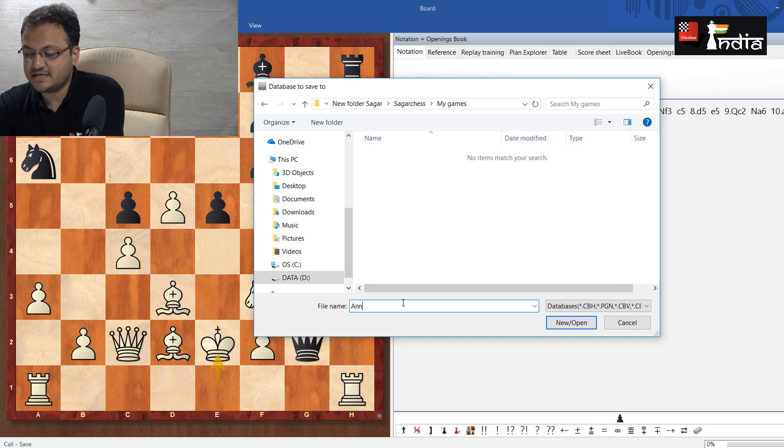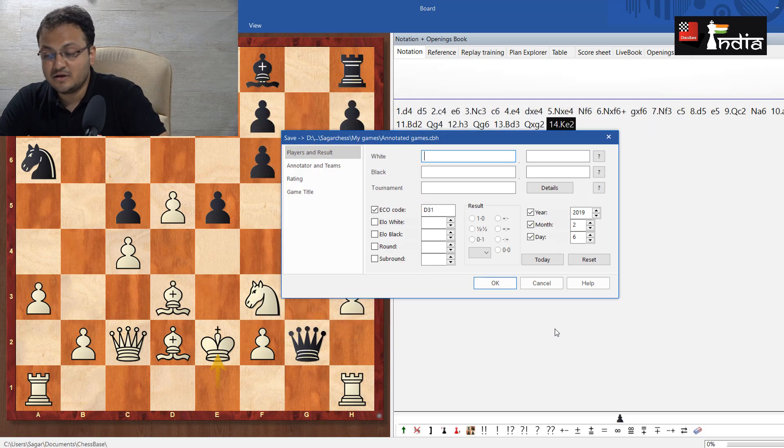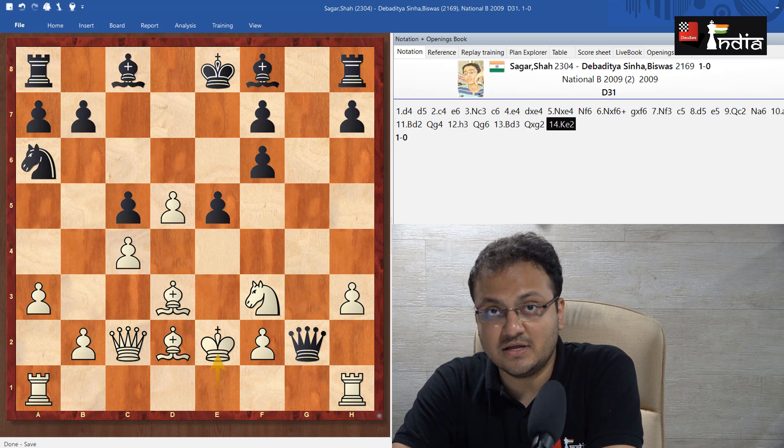I double-click on 'My Games' and name the database 'Annotated Games.' I open it and it asks for the names of the players. White was Sagar Shah, Black was Depaditya Sinha Biswas. It was played at National B — that's the name of the tournament — in 2009. Elo White was 2304 and Elo Black was 2169. The round was number 2 and the result was 1-0. The month and day are unknown so I'll remove those, then click okay.